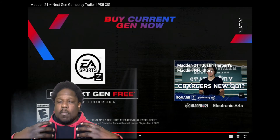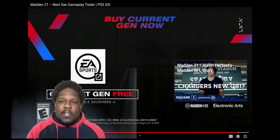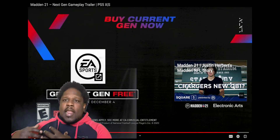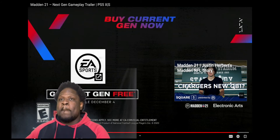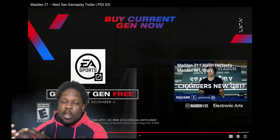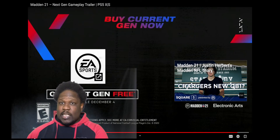Having your players feel like who they are — Henry Ruggs, Tyreek Hill blowing by somebody, that's a feeling you should have. And when you have a bigger receiver like Mike Evans, your receiver should feel big and strong. The Michael Thomases of the world should feel that way. Everybody shouldn't just feel the same — that's something we've been hoping for that hasn't fully panned out, but I really do hope this is corrected.